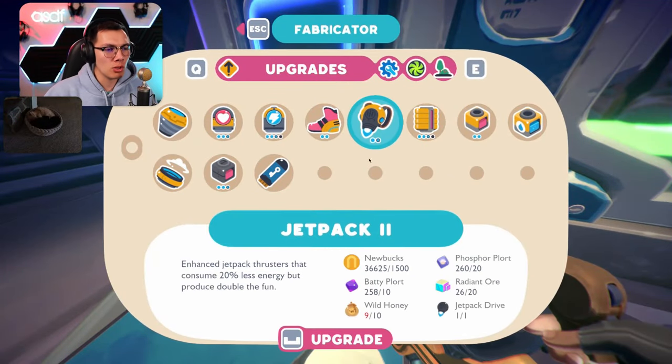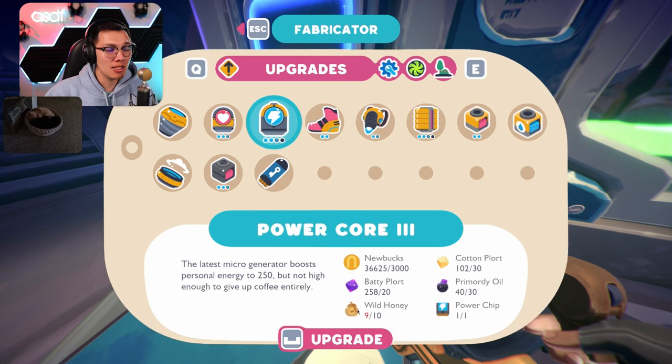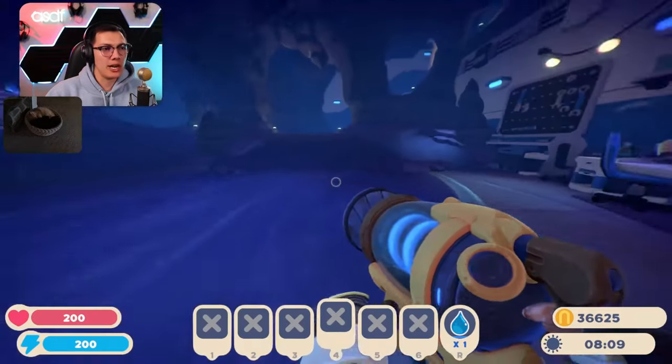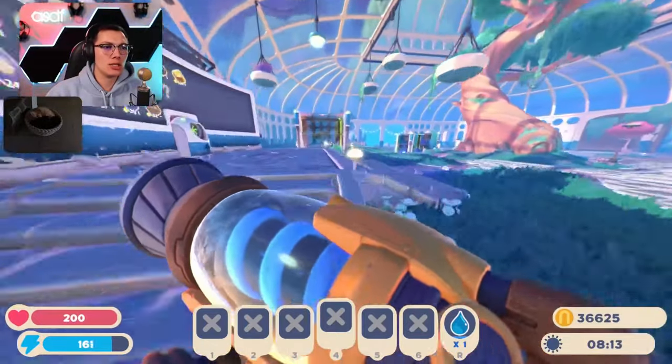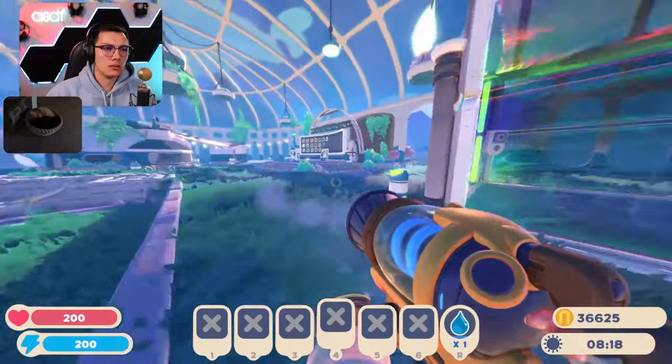The jetpack — we need one more wild honey. Oh, it's wild honey, not buzzwax. We needed 13 wild honey. Are you kidding me? That's the rare one. We can't even do anything. So let's sleep for like 48 hours and then we'll go out again. We'll try to get all the wild honey that's out there.